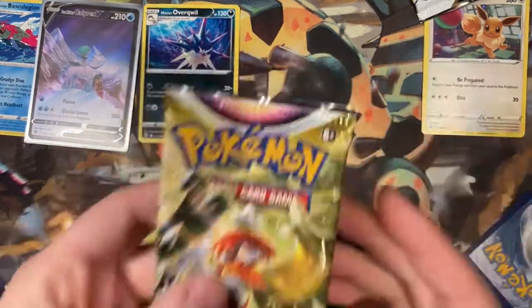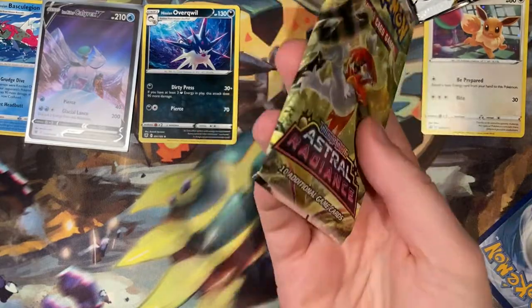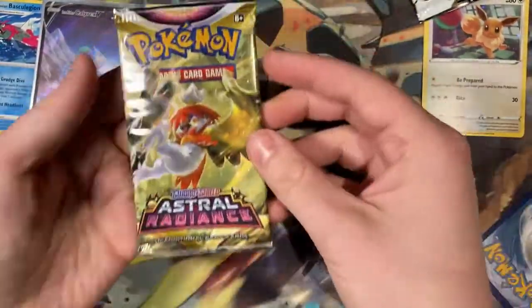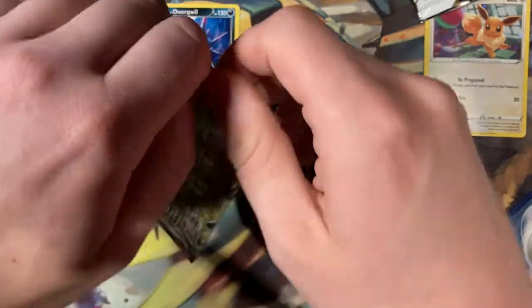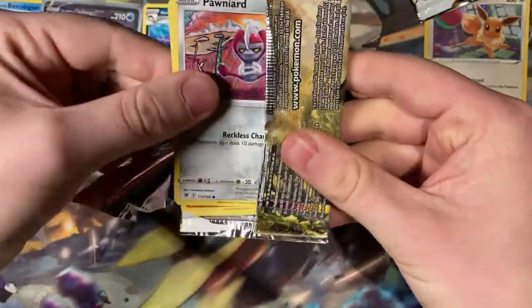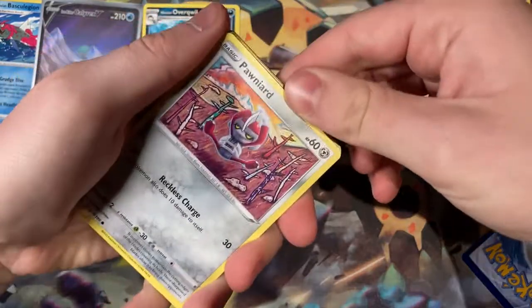Can we end on a holo? Or a follow — a subscribe. Shameless plug. Last pack — can we at least get a holo from this Hisuian Decidueye? And if we don't, I think we'll open up at least one or two more packs, because I'm generous. And I have a problem. I have a big problem.